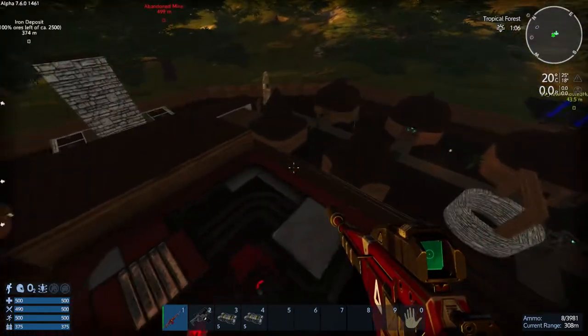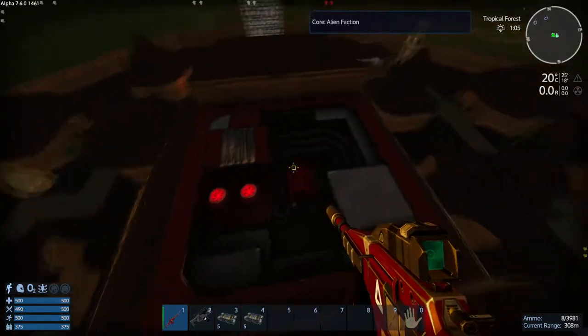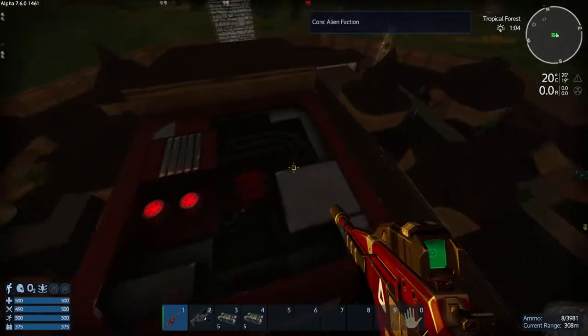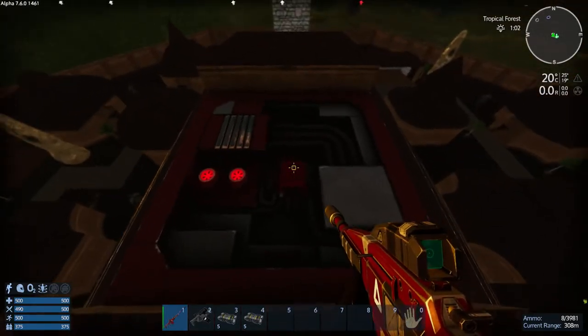We just need to destroy that core. And if you want, we can put a block in for our own core in there and take the place for ourselves. Let's see if this gun will actually take it out.